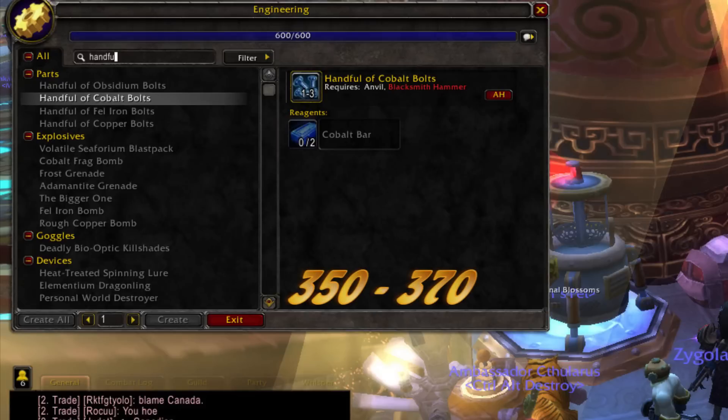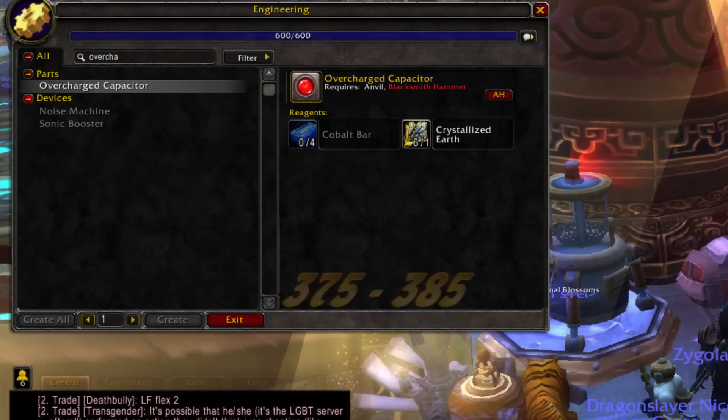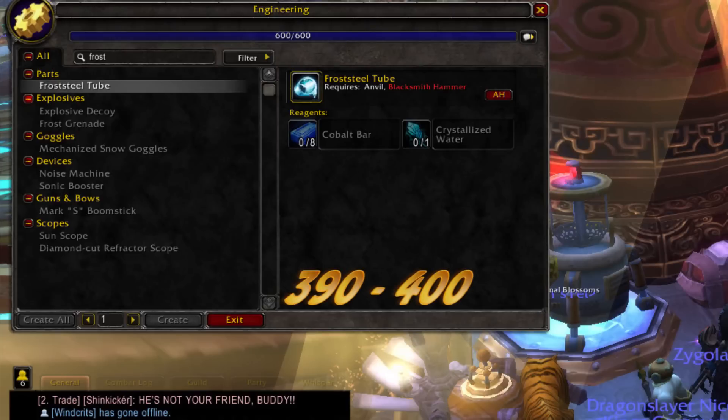350 to 370, handful of copper bolts. 370 to 375, volatile blasting trigger. 375 to 385, overcharge capacitor. 385 to 390, explosive decoy. 390 to 400, frost steel tube.